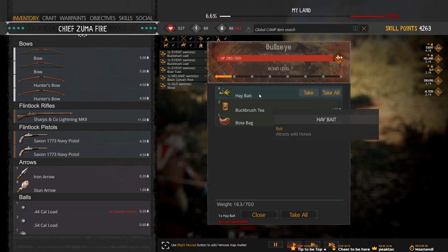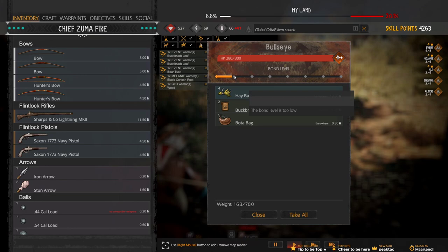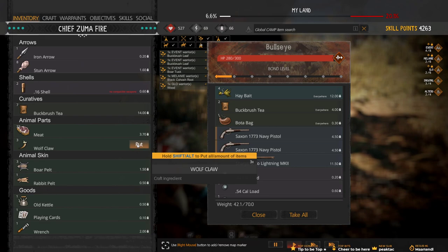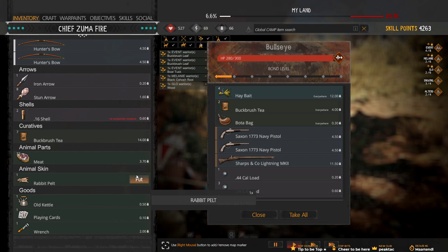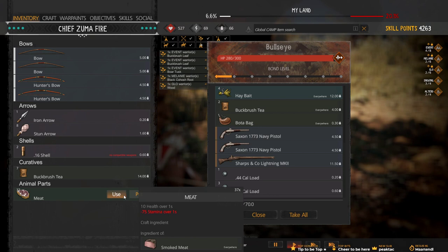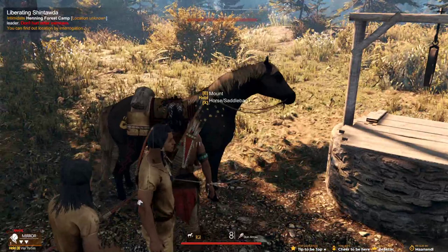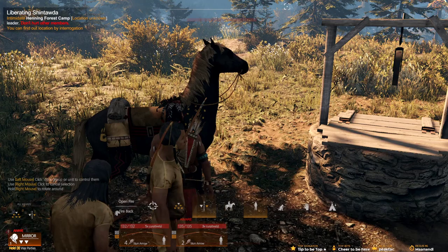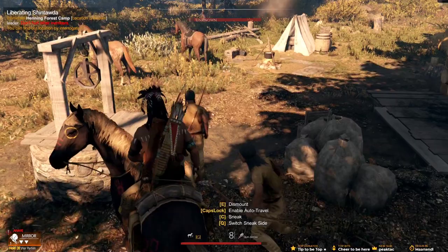Let me take one. Heal you. You should be able to heal straight from your satchel. Bond level is too low. Got some boar tusks, wolf claw - that's probably going to be for a higher level. I think it might be time to go to a trader soon. Mirror me, mount horse. They're just mirroring me and I'm on the horse. Yeah, there we go. Liberating Shintauda - that's the next one.